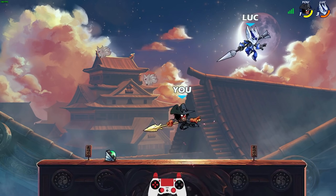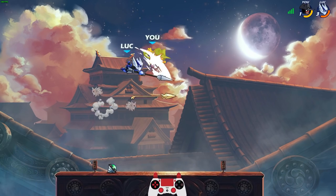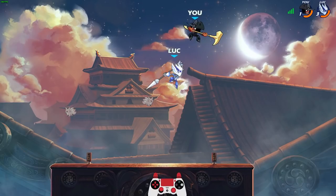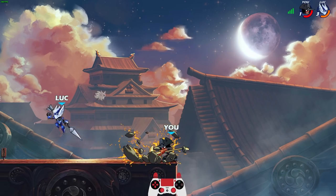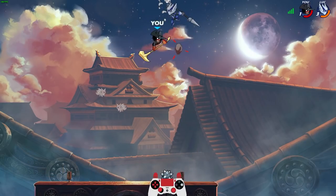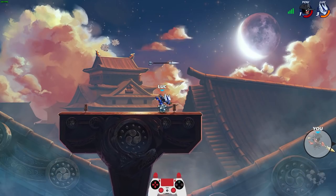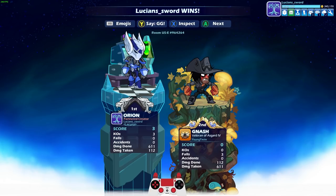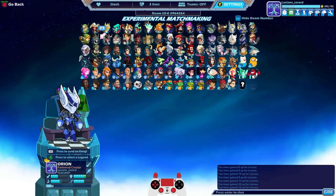I like to play very floaty with the spear, hitting those neutral airs a lot — they're just 360 degrees of damage. We might be looking at a three-stock. GG man, GG. I was kind of abusing the spear neutral air a bit, wasn't I? Maybe I leaned a little too much on the spear that game — I'll try to use the lance a little bit more.